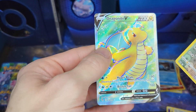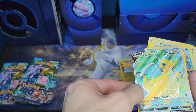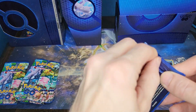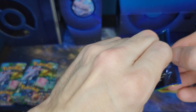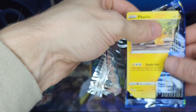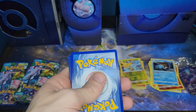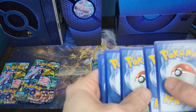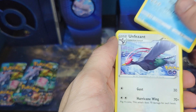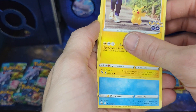We got the Dragonite V — I guess that's a full art in this set. I actually have a ton of Pokemon Go related products, like Pokemon cards, that I just never had a chance to open. Now that I ran out of Crown Zenith products to open, I figured why not open up some of the Pokemon Go products that I have.